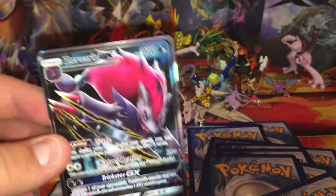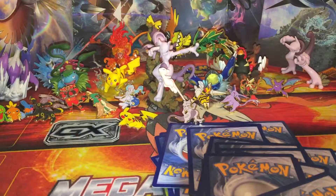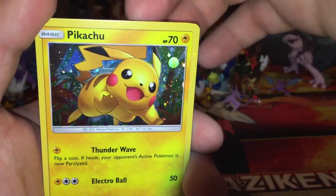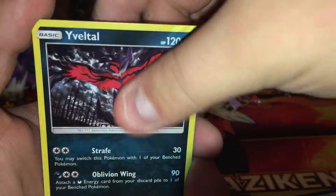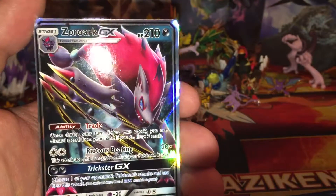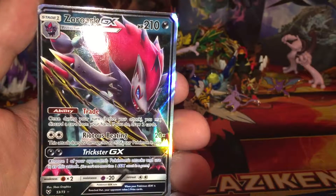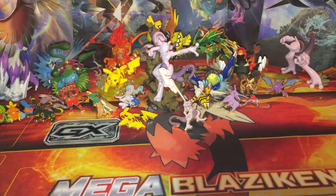Fantastic, fantastic — super happy with that. A shining card would have been great, but we did pull a GX card. A holo Pikachu promo came with the box, a Volcanion holo, Marshadow holo, and then a Zoroark GX card to end — that is fantastic. Super happy with that, super happy with this box.